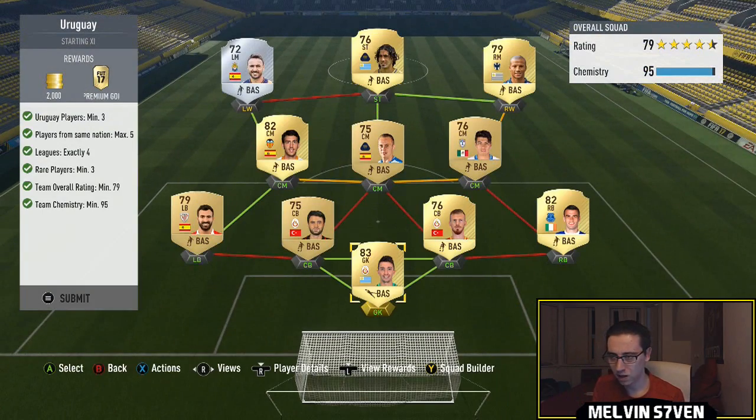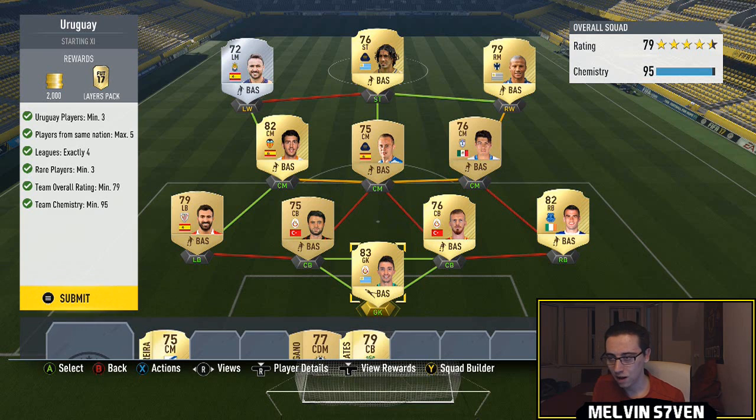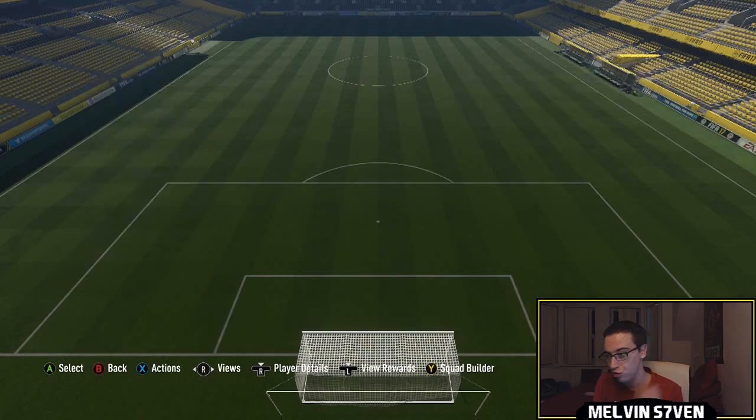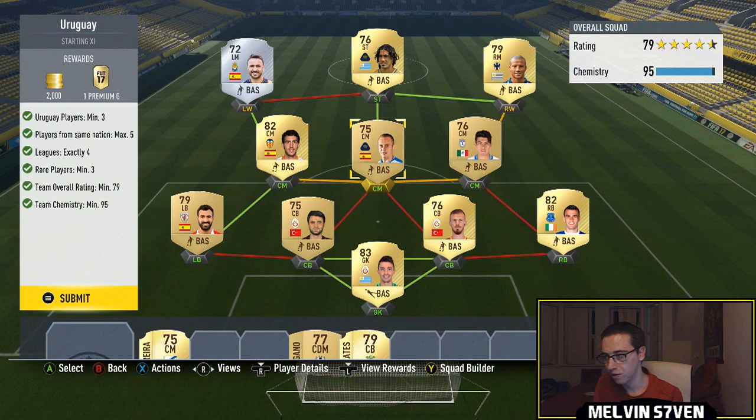The last one is Uruguay. You need three Uruguay players and four different leagues - maximum five players from the same nation. It's a 79 overall team. I've got Muslera in net and then two Galatasaray players to give him strong links. We've got another Uruguayan striker from the Mexican league, and then another Uruguayan to get a strong link. You don't even need to get Mexican players here - you could probably just get a different league because they get full chem now. We've got La Liga on the left for those three, and then Seamus Coleman to fill up the chemistry and rating. This one would require loyalty as well.